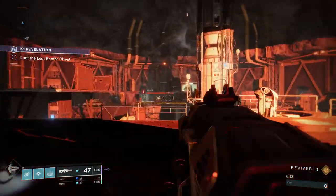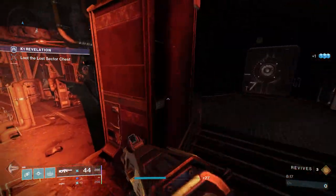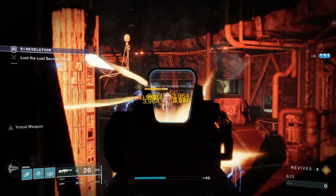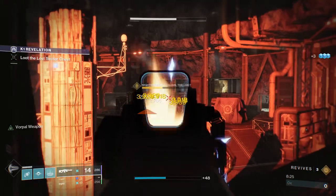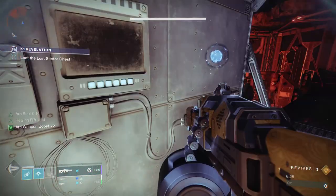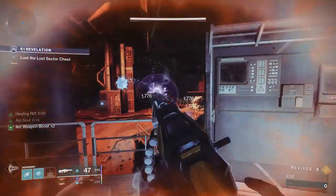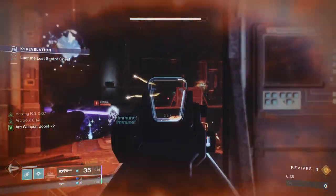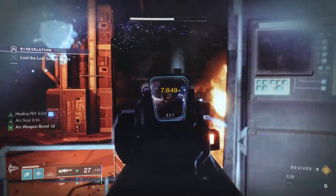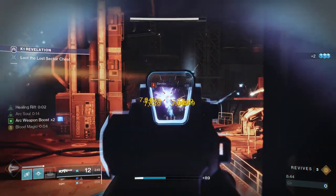We're just going to shred him. That really sent me into a panic — he just spawns behind me. That happens a few times, actually, but we were able to make do. I'm going to have to kill this Servitor because sometimes he will make the boss immune. So we're going to shred him as fast as possible. We get him. There are several snipers to watch out for, and there are so many adds in this Lost Sector — they do quite a bit of damage. But we have our rift and we have plenty of cover.